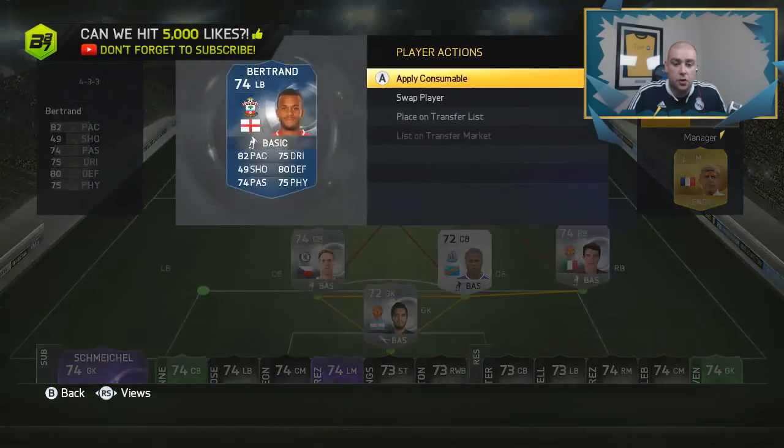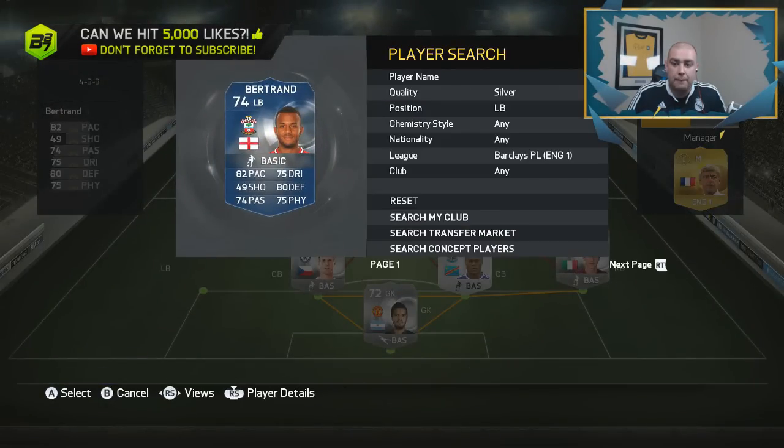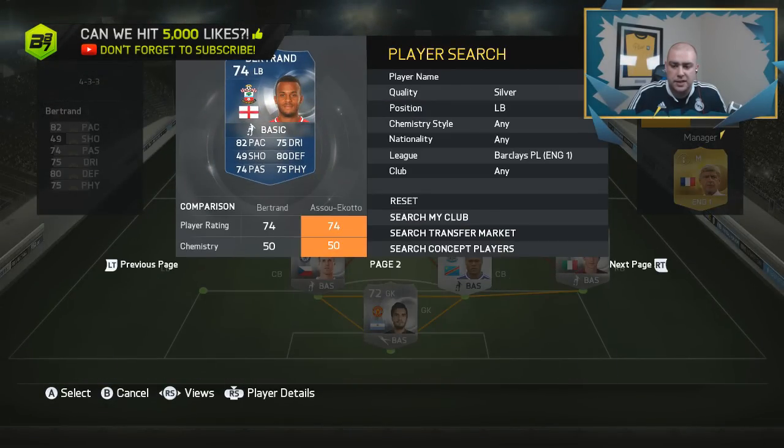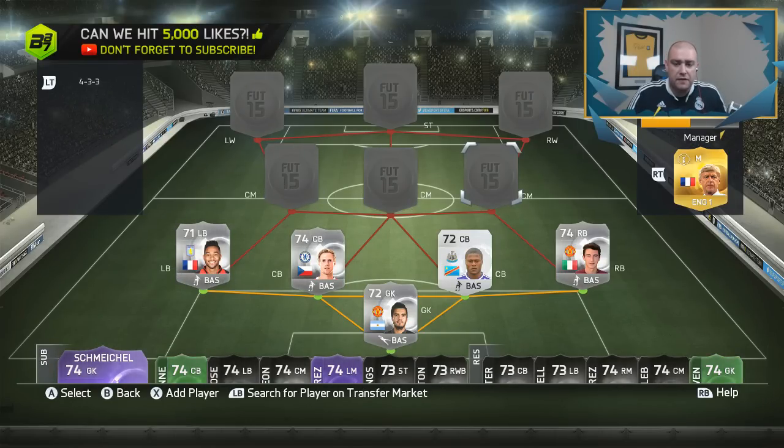In the left back position we don't go with Bertrand even though Bertrand is extinct. We actually go with one I packed a while ago - Marvy, now signed for Aston Villa, a very fast left back. That's actually a very fast defense: 80, 80, 77, and 83. I had no complaints at all - it was a very fun team to use.